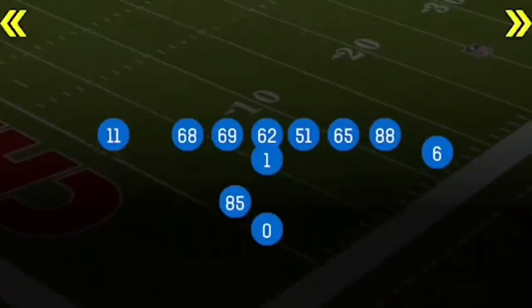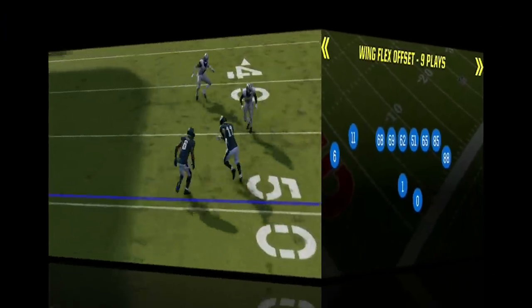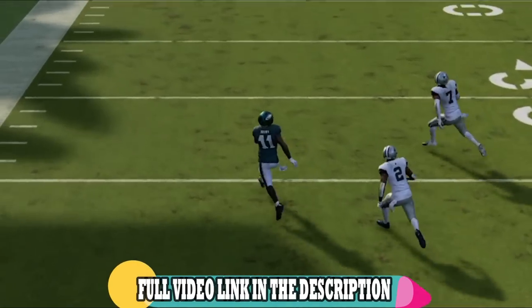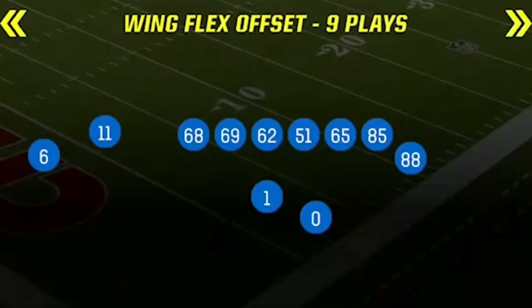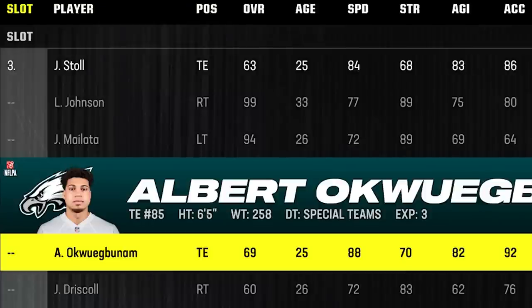The offense I'm using today is my Gunwing Flex Offset, and I'm going to show you one of the glitchiest one-play touchdowns you will see all year. You're going to need a fast tight end for this play to work, and the Eagles recently traded for Albert Akwe Bunim — a 6'5 tight end with 88 speed and 92 acceleration. That is perfect for this offense. If your favorite team doesn't have a tight end this fast, I used to use Grant Calcaterra and it still worked pretty well.